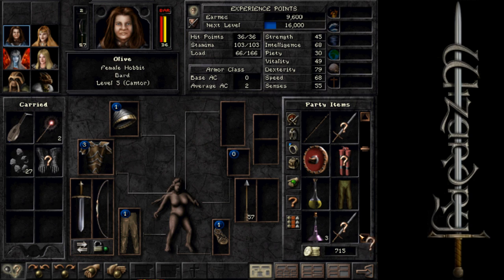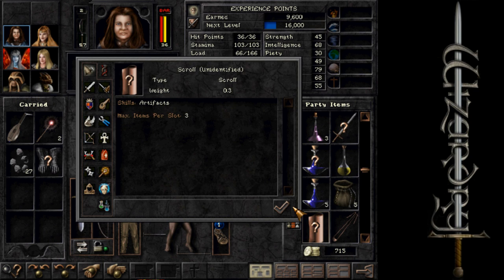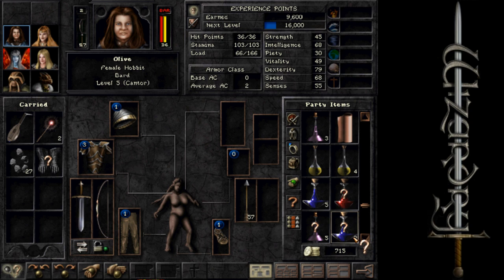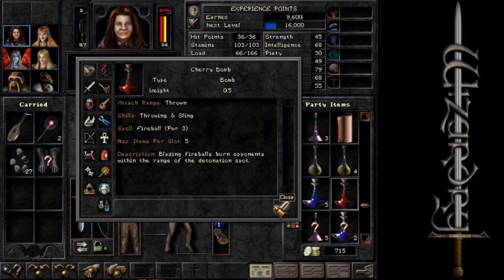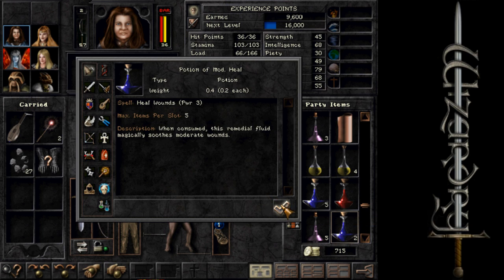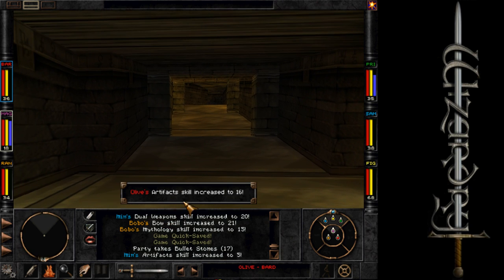Cure poison. I will probably just periodically do this, maybe in between episodes or something like that. I'm not sure if it matters who I'm currently on, but I think Olive has the highest skill. Cherry Bomb — blazing fireballs burn opponents within the range of the detonation spot. So we have a throwable fireball spell, that's good to know. Potion of moderate healing. We were able to identify a few things, pretty handy. Olive's artifact skill increased to 16!